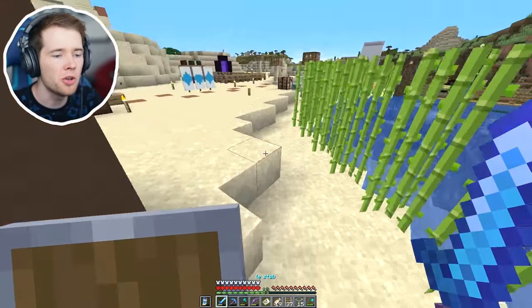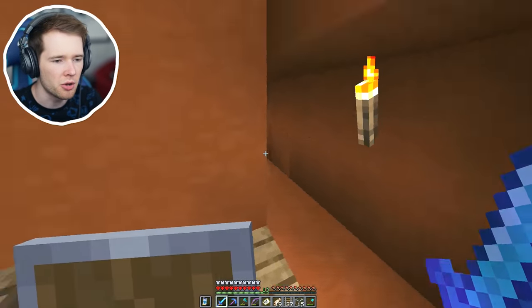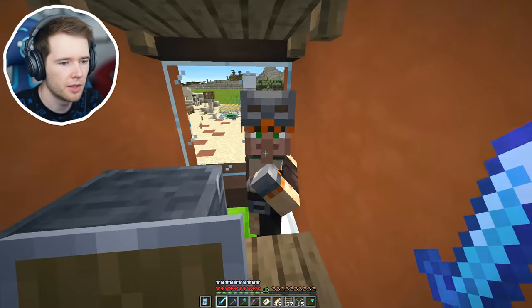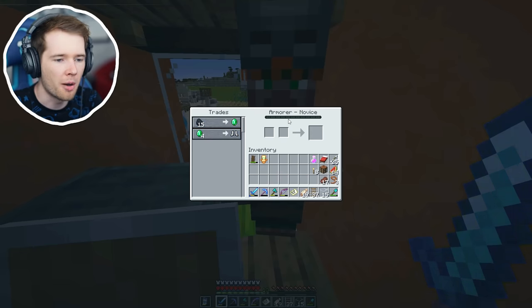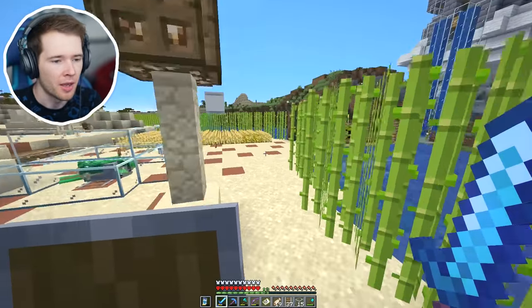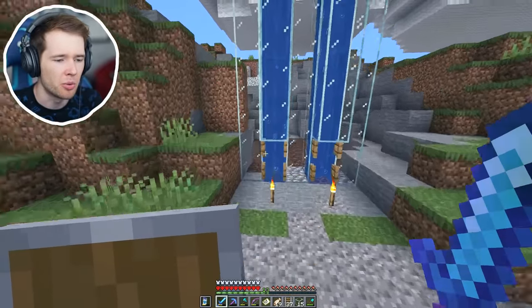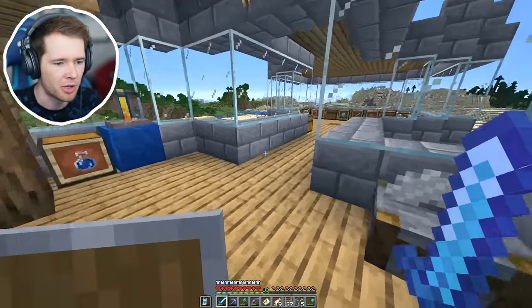I want to use my villagers today to get myself some diamond armor. If I go to the armorer - I think this is him - we need to make him go up to expert level. I'm gonna try that today. Let me go grab all my emeralds because I do have a lot of them, and then we're gonna have to buy all these iron boots which aren't gonna be worth anything, but hopefully that brings his level up pretty quickly. I'm pretty rich, just gonna put it out there.